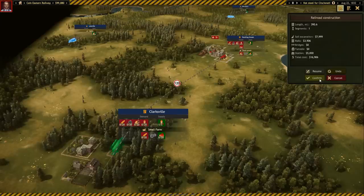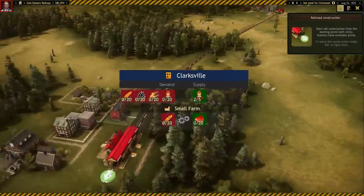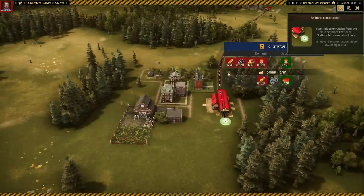Confirm - 17,000 bucks for that track. The town rearranged itself for me, which is very kind of them. Now we've got a track going from Bowling Green to Clarksville. You can see Clarksville supplies people and meat because they have a farm, and they demand various things.